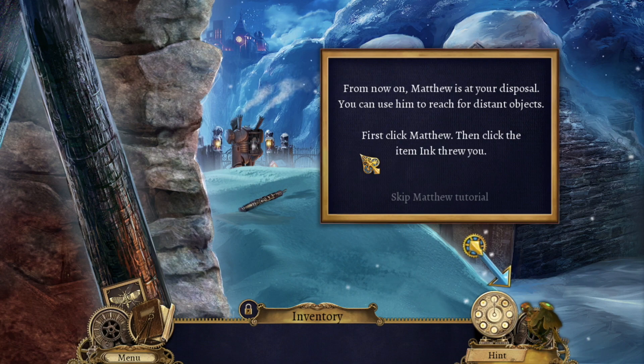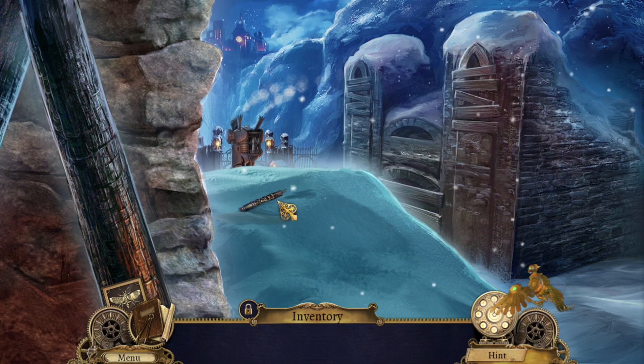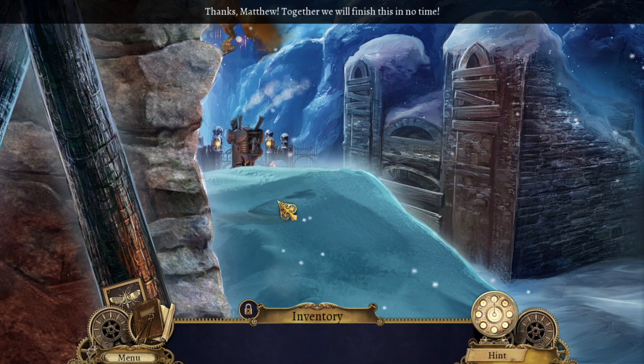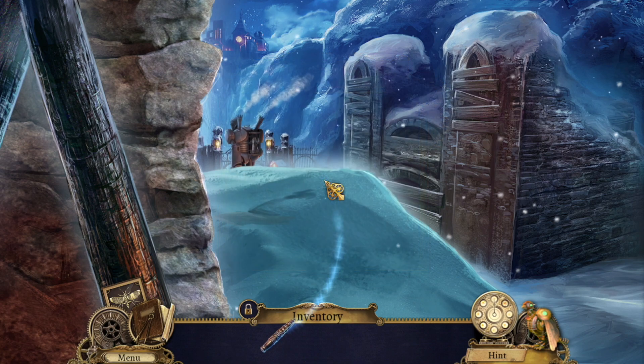You can use Matthew to reach for distant objects. First click Matthew, and then click the item. So Matthew can help us? That is so cute! Together we will finish this in no time. You found a useful item: mechanical lockpick. Interesting.